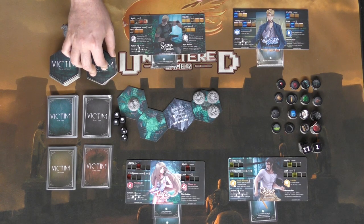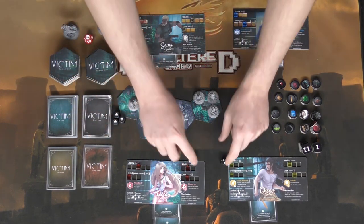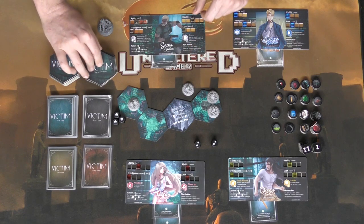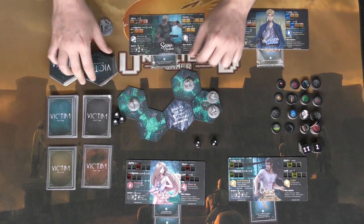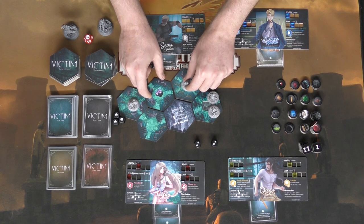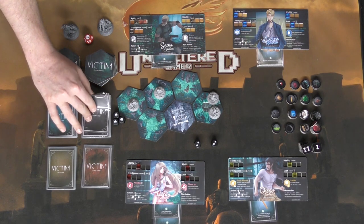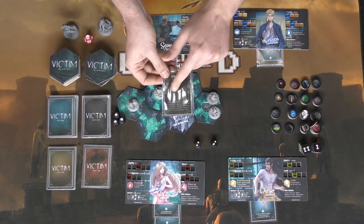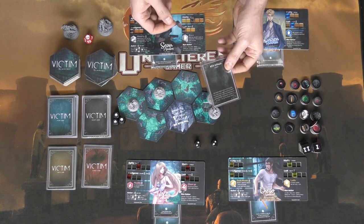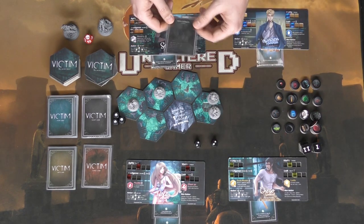The next player is Sean. Sean's going to go ahead and run as well, using his agility — that's four. He moves two spaces over here. He ran into a curse tile, so that means we're going to have to draw an event card. Event cards will say certain things — they'll have specific requirements, and most of the time they're going to be negative towards you. You usually have to make some type of test where you check your stat, roll the die, and see if you pass it. Afterwards, you discard that card and keep moving.